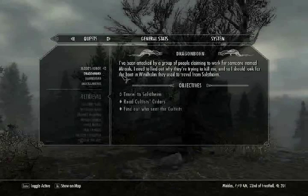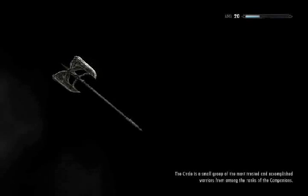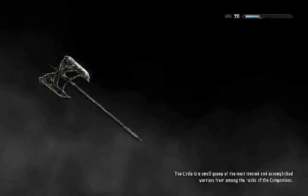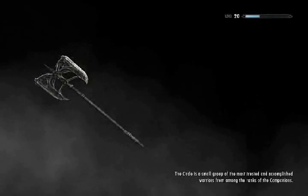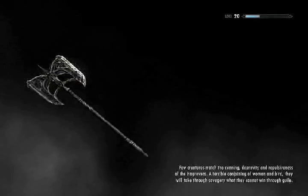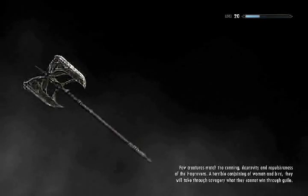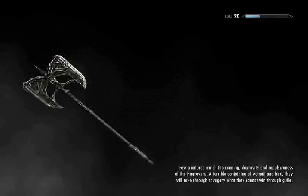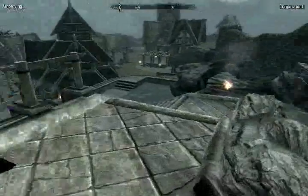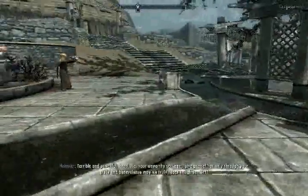There better not be any enemies — bring the witch heads back to Kodlak! Yes, there isn't — awesome! Let's go. Alright, let's go back to Jorrvaskr. Wait, why did I say Sovngarde? I don't know.